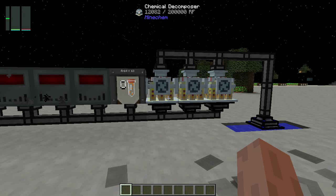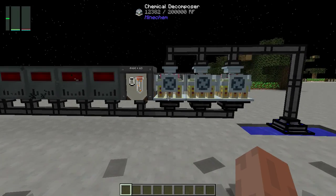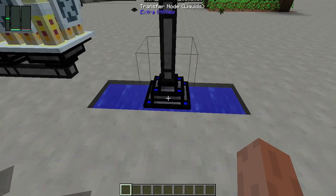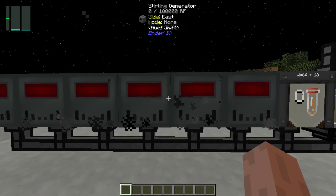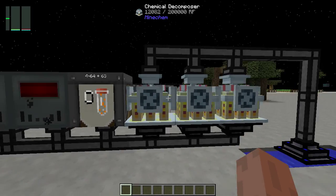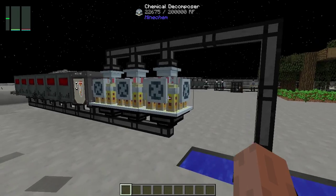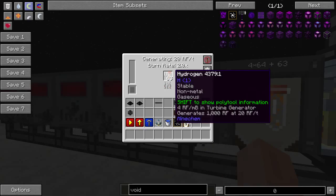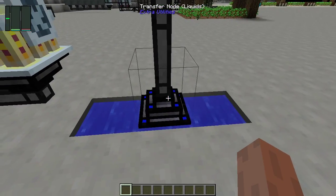Hello, welcome back to another Galactic Science tutorial. This is another power system — I just finished recording the tree farm one over there. This one relies on only three water sources for its input, and I'm using three decomposers, a better barrel, and six Sterling generators to generate power for the decomposers with a bit of power left over.